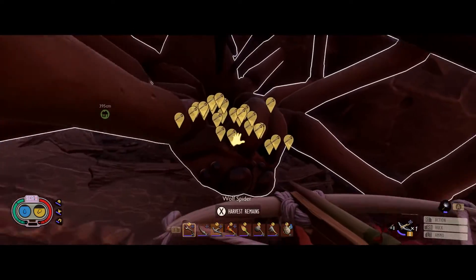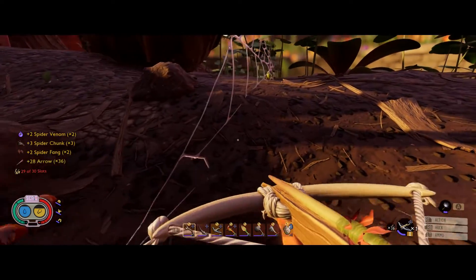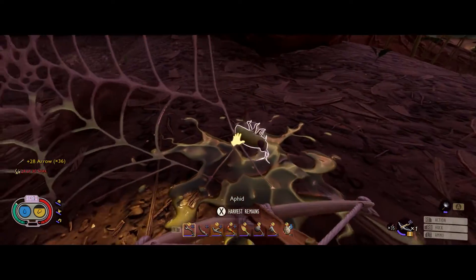They can jump down here. Loot the carcass — there will be a muller right there. If you guys ever need parts, whatever, that's an easy spot to get them.